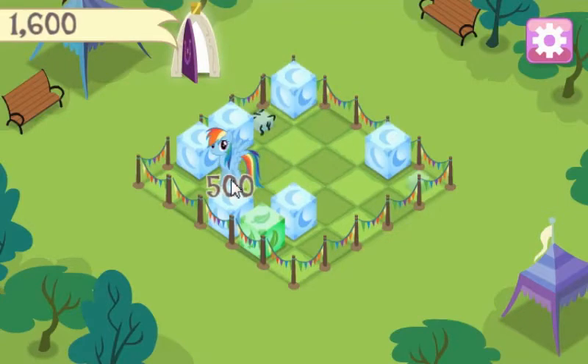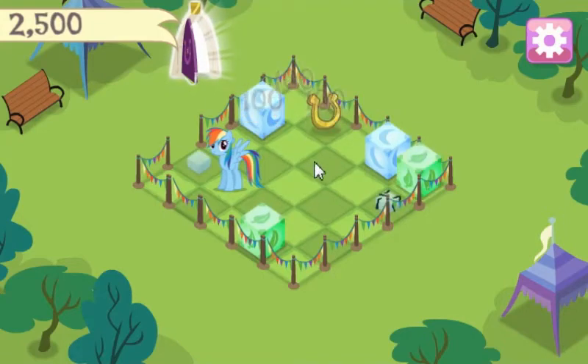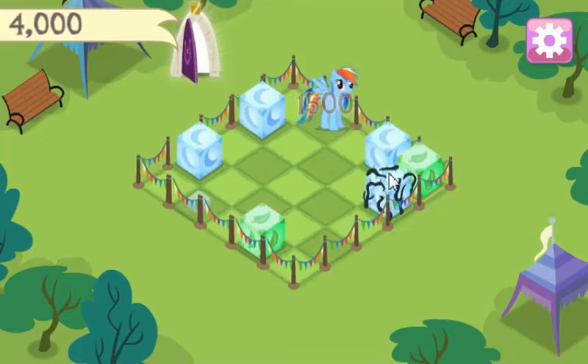They're worth points in and of themselves. Let's put this block here, and that should clear the path to the door. And just for shits and gigs, let's get a few extra points. Let's collect a horseshoe. I mean, you could just farm for points forever, couldn't you?